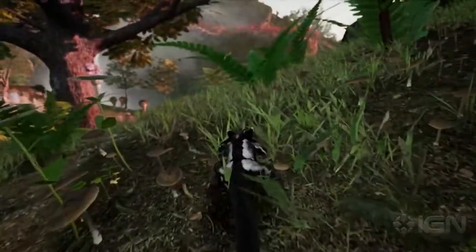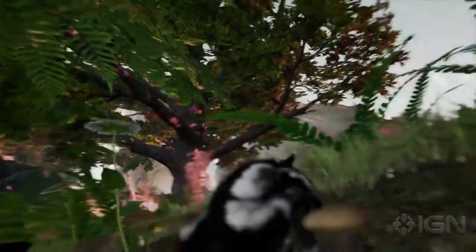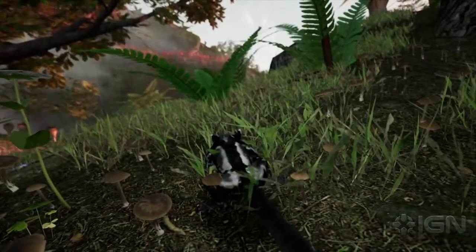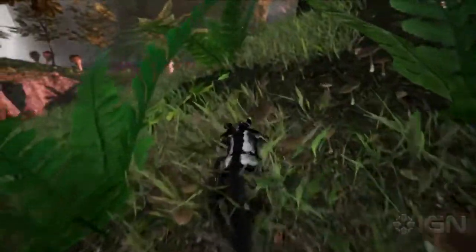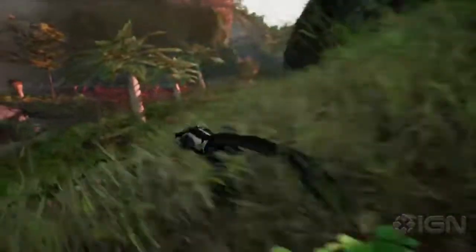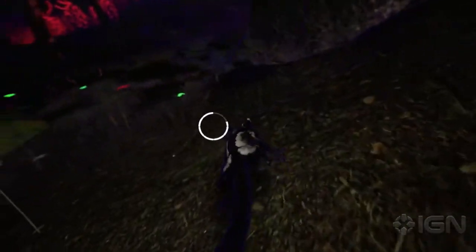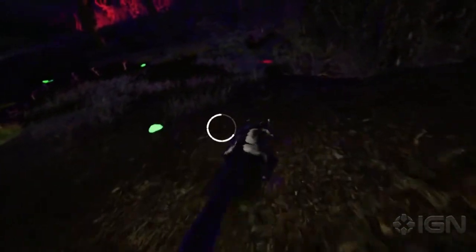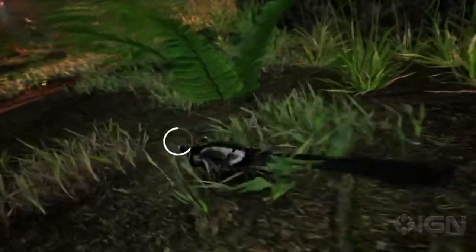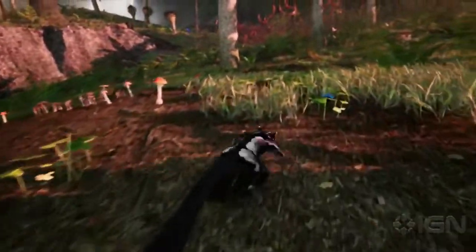It's like being in our own personal nature documentary. There is always something going on around us, whether we notice it or not, so we have to stay very vigilant. One way to do this is to tap into the sugar glider's instinct. It allows us to see through the environment and reveals the animals and insects that surround us. We can see a few red animals — those are enemies that we'll want to avoid. But there are also a few green ones, which indicate creatures that we can eat to replenish our health.